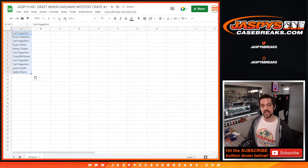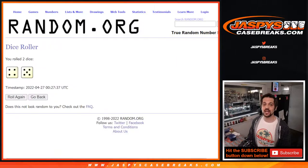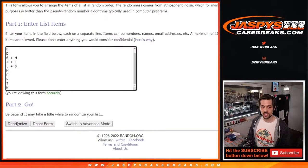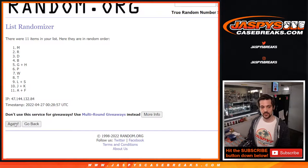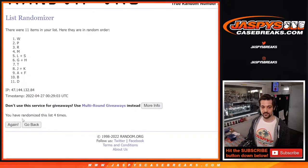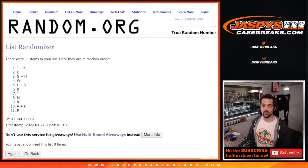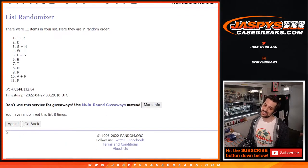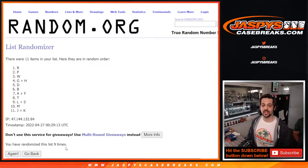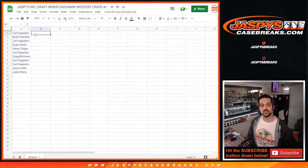Put that in column A. Now let's randomize the letters — again, it's going to be nine times as well. We got one, two, three, four, five, six, seven, eight, and one more time for nine. There we go. So R down to J plus K. Put that in column B.